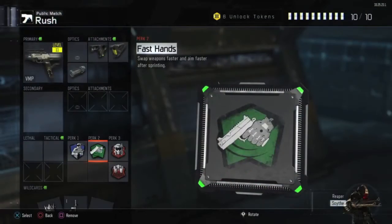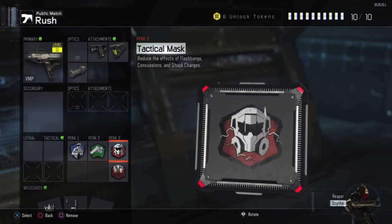For the second perk, I love running Fast Hands because you want to be able to swap through your guns quicker and aim down the sights quicker after sprinting. That's something you're really going to want if you're rushing.